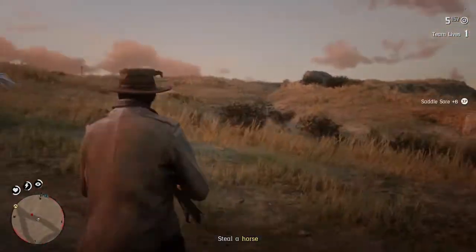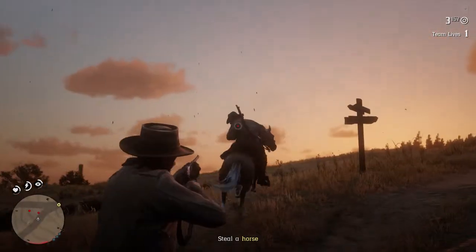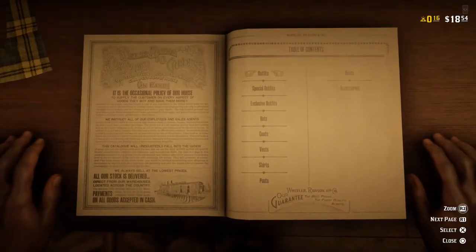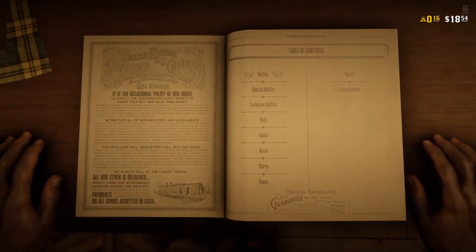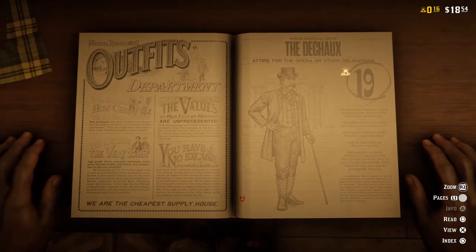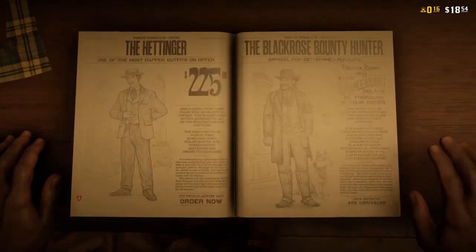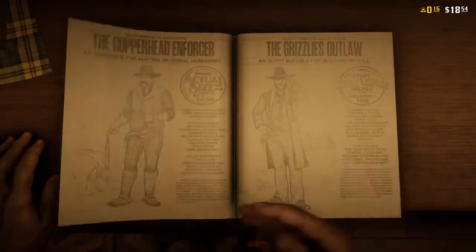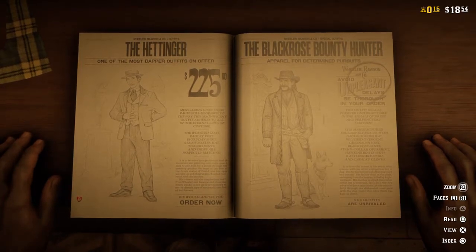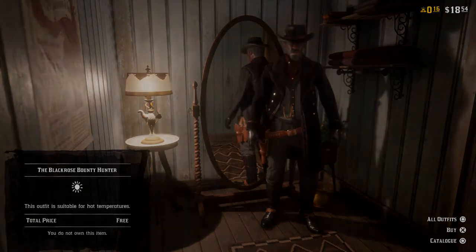Now first things first, we're going to look at all the outfits. With the outfits we have three different ones — actually two, but there is a third one, I'm not really sure where that came from. On the list of pre-orders they only talk about two of them, which is the Black Rose Bounty Hunter outfit, which is the one I selected. It's kind of a long colored coat, it's got a gold pocket chain watch, and it's really nice. The boots look nice on it too, and it's just an all around fit for my character type.